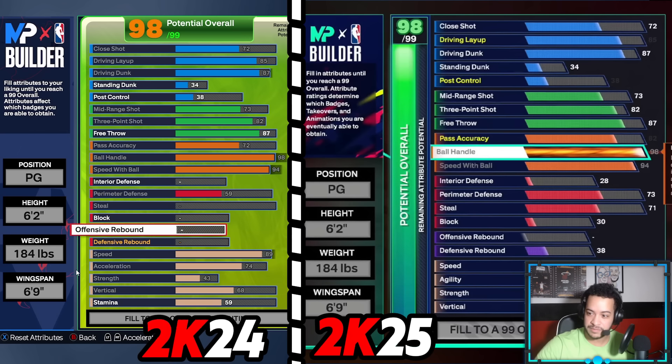Meanwhile in 2K25, same height, same weight, same wingspan, same finishing attributes, but you're still able to get 73 perimeter defense, 71 steal, and high agility — which costs so much more. So just off this look, it seems like you're able to get a lot more attributes on 2K25, which might be kind of glitchy depending on how people use it. The demigod build is going to be back, like in 2K21 with those 6'7" builds that could literally do everything.